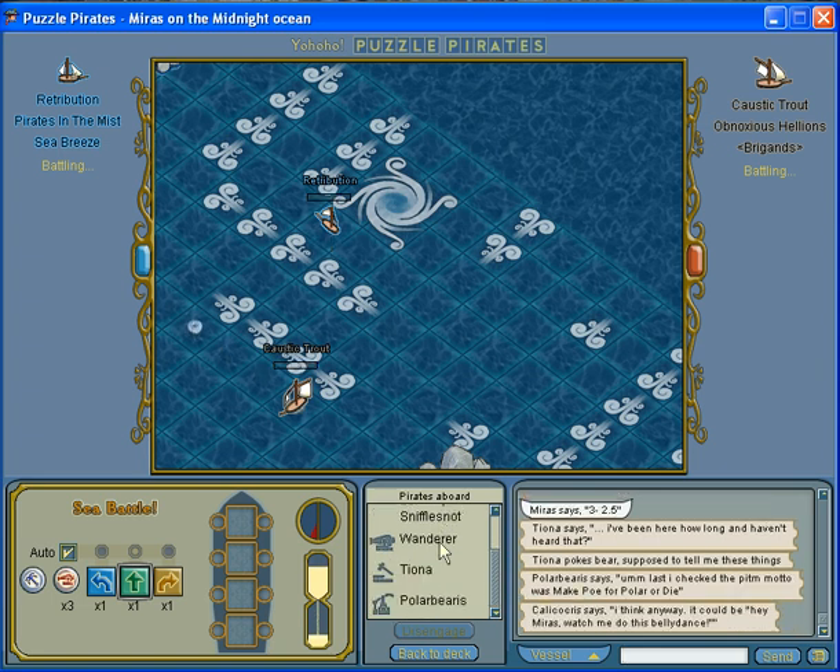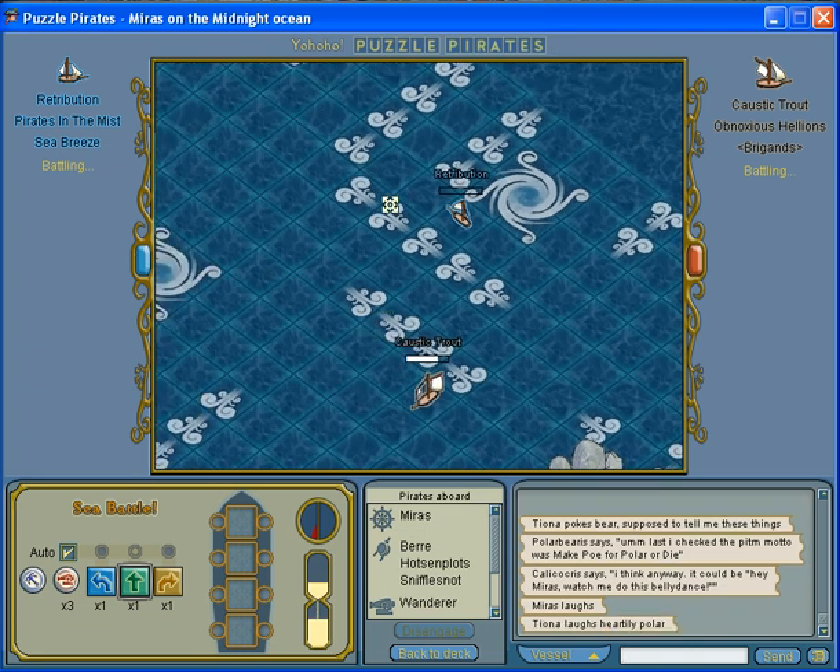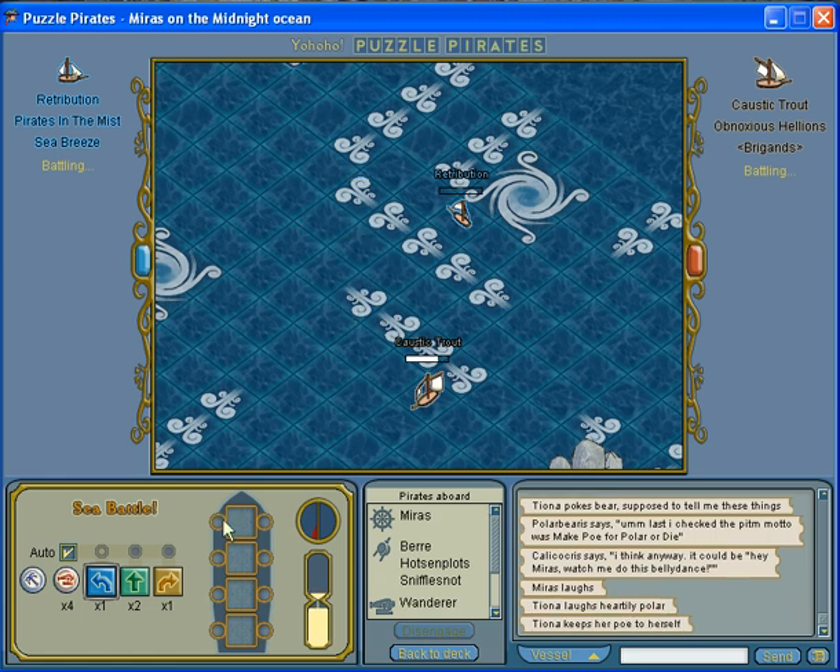For this turn, there were a lot of possibilities of where the opponent would go, and I only had a few sail tokens to choose from — one left, one straight, one right. I'm going to get a straight soon. I just did what I thought was safe and made two straights.